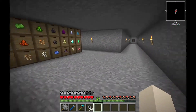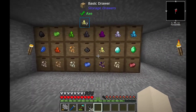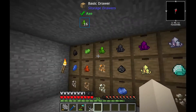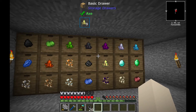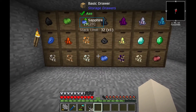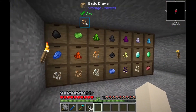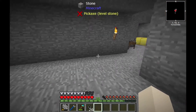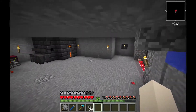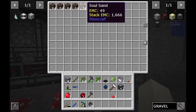Hi guys, in the meanwhile from the last episode I built up all of the storage drawers that I need — it's nine, nine, and three, so this farm produces twenty-one items. All of those are already in the storage drawers, you can see things like grains of infinity copper, and the soul sand farm was working.